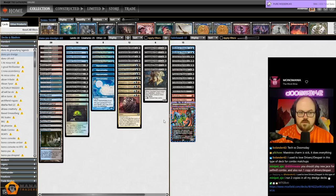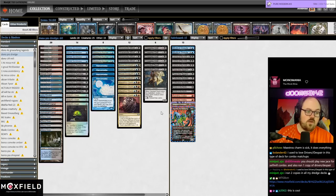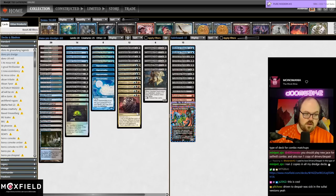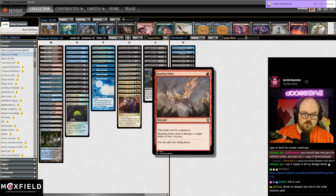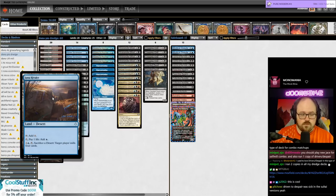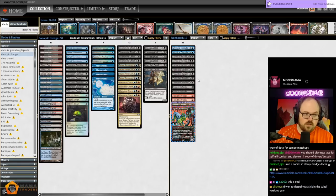It's a slightly different take on self-mill slash dredgeless dredge than we've seen in the past. Most previous lists used green for Grisly Salvage and Satyr Wayfinder, but we're splashing red instead for Maestro's Charm along with Rending Volleys in the sideboard and Gigantha. In the manabase we have two copies of Ipnu Rivulet, which you can sacrifice to mill yourself for four to get your engines going.